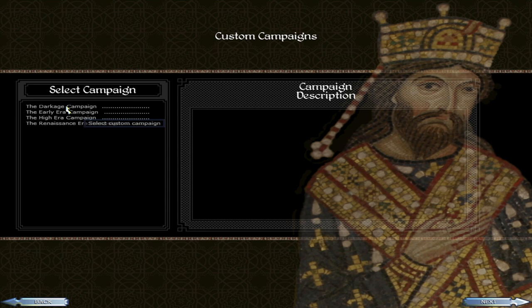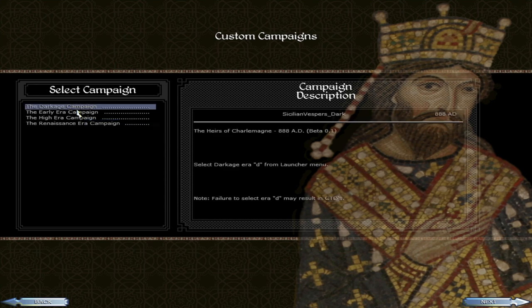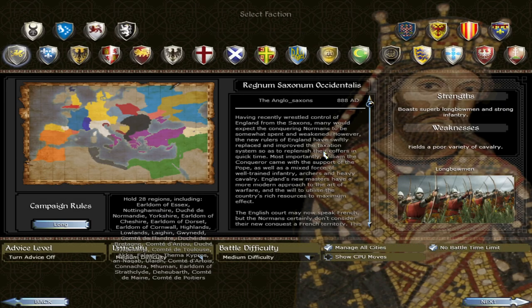The first of those is the Heirs of Charlemagne era campaign — the dark age campaign — which starts in 888 AD. This campaign, as well as the Renaissance campaign, were kind of in beta when the mod ceased development. However, that doesn't mean they're any less good than the other campaigns; they just have slightly fewer features and the factions are not quite as well developed.